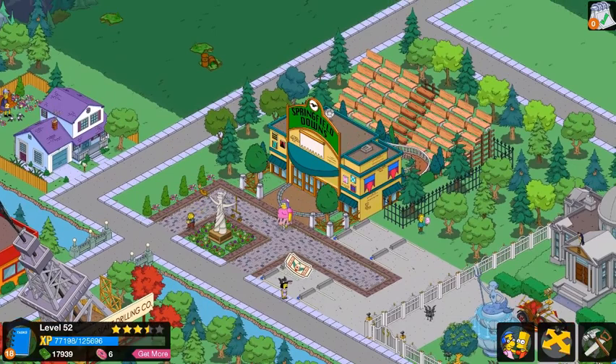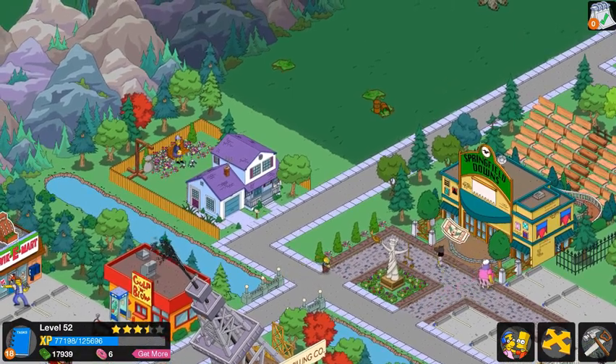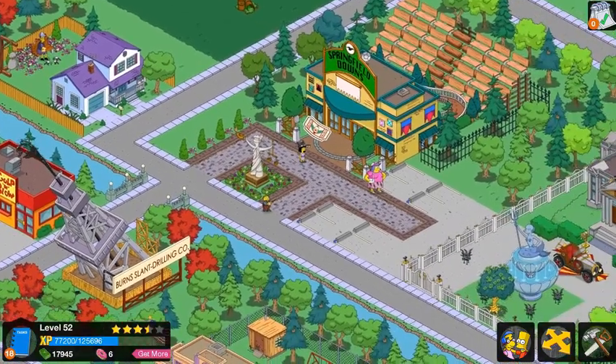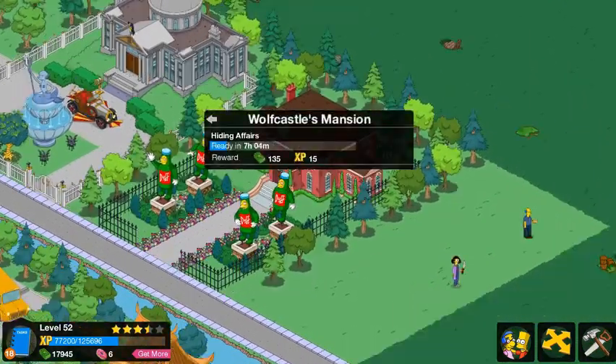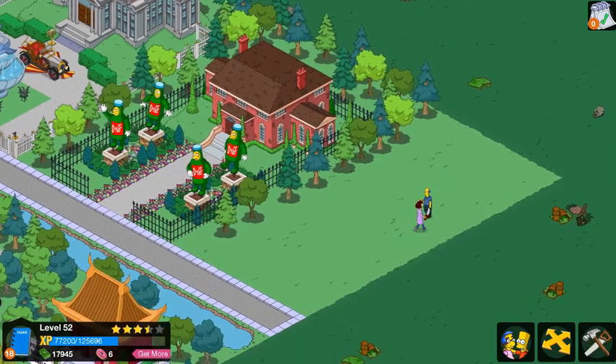Then you come up here and go across to the Springfield Downs with the bleachers. This idea I definitely saw a picture of and took it — I would have never thought to make it 3D but I really like how it turned out. Then you have Skinner's house and she has her practice dummy so she can hit Skinner. Then we have Burns's mansion with his little car — even though that's not his car.